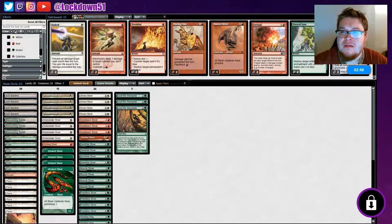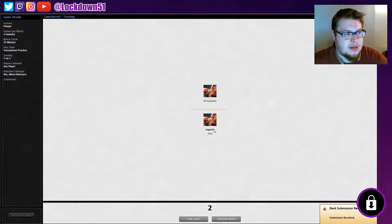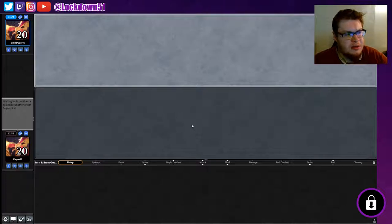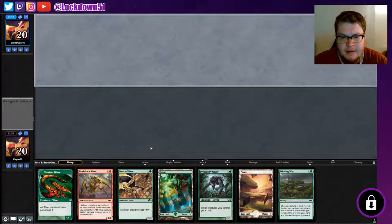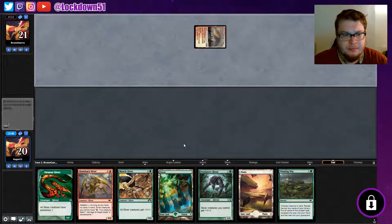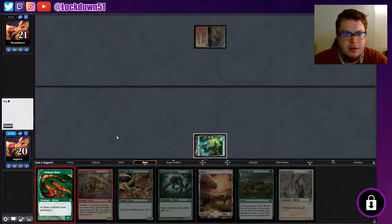Game one is done. For sideboarding against Scred, I kind of just want to run it back - if we can steamroll our opponent like we did last game we might be in really good shape. I don't think we have anything super important to bring in from the sideboard against Scred, so let's just play around with the main deck. Good hand, keep it. That Gemhide though - let's start with Venom Sliver and pass it back.